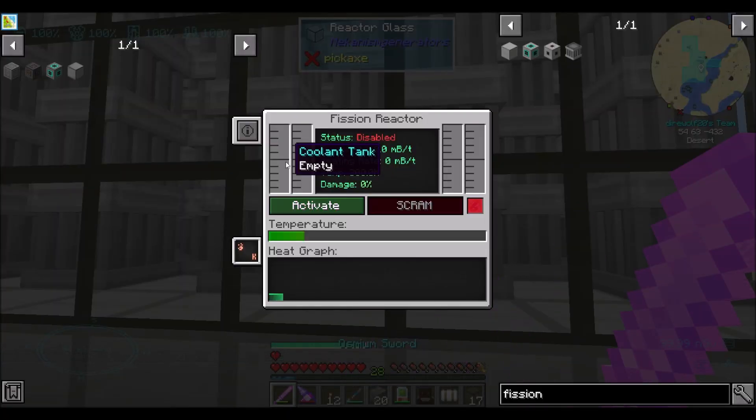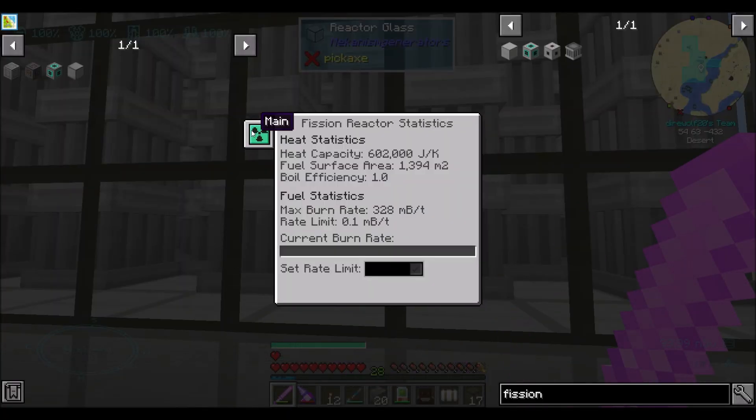Look at that — multiblock formed! Nice. So this reactor can do things. Its max burn rate is 328 millibuckets per tick, far higher than the 50 millibuckets per tick we were doing in the last one. We're going to set it to one for now because I don't want it to go crazy, but we're going to get there.